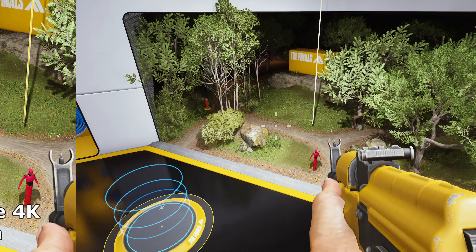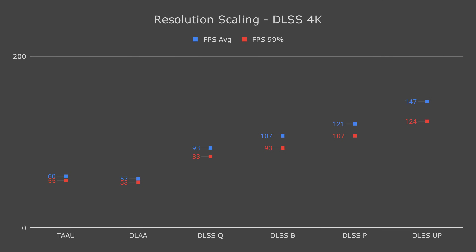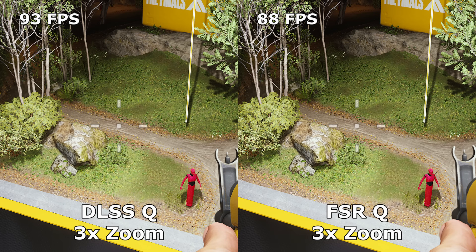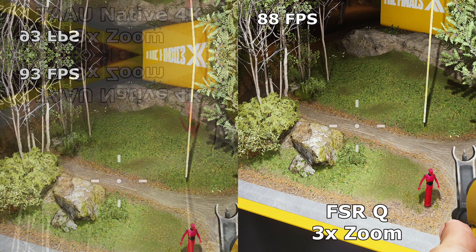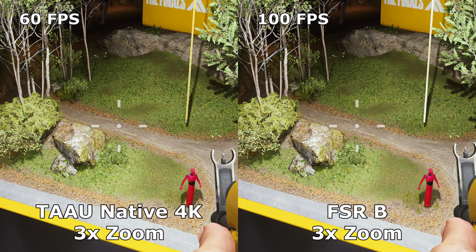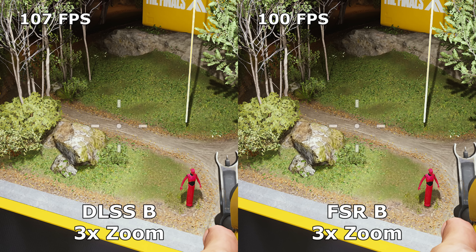Though to be fair, at 4K this is still relatively playable. Moving on to FSR, we can see that FSR Quality is a bit worse than DLSS Quality in both performance and visual fidelity, but still an improvement over native. Keep in mind that this was tested with an RTX 3080, and results may be different on an AMD GPU. FSR Balanced is pretty similar to both native and DLSS Balanced, but the performance improvement is a bit less than DLSS.